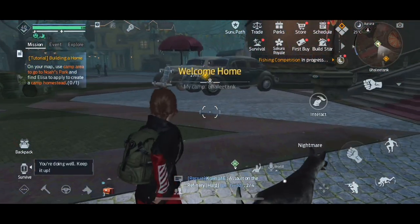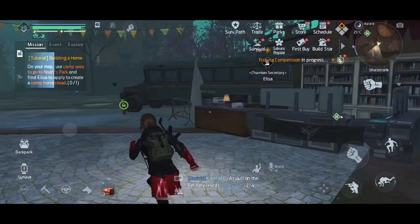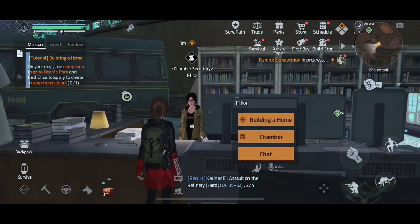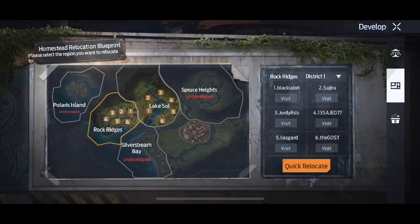Now go talk to Elisa. Select build a home, then chamber, then rock ridges, then tap relocate. Tap each of these — it'll guide you.